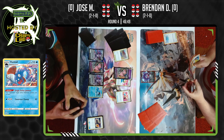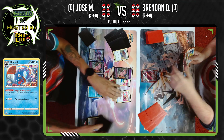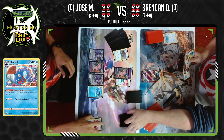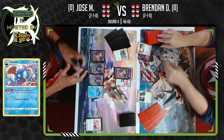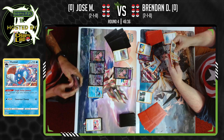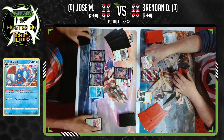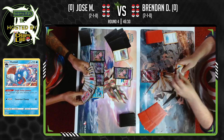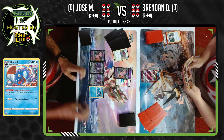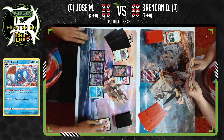Jose is setting up to use this Huntail with Single Strike Jammer — your opponent's Single Strike Pokemon's attacks cost one more at all times. Everything that is Single Strike in Brandon's deck will cost one more. G-Max Swallow will now cost three and a Colorless. This is a pretty cool tech in the deck, but it's still not out yet, so Brandon does have a full turn of doing whatever he wants.